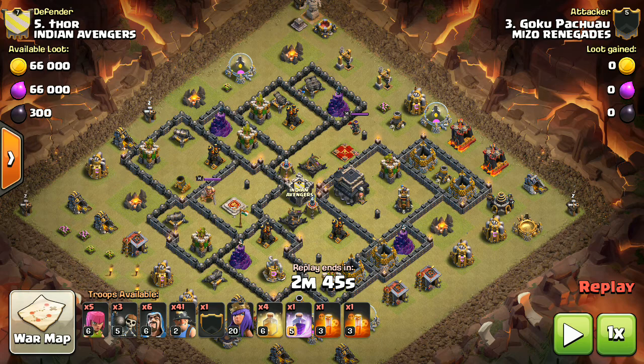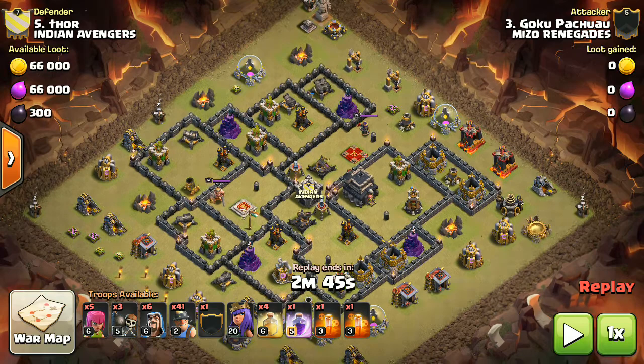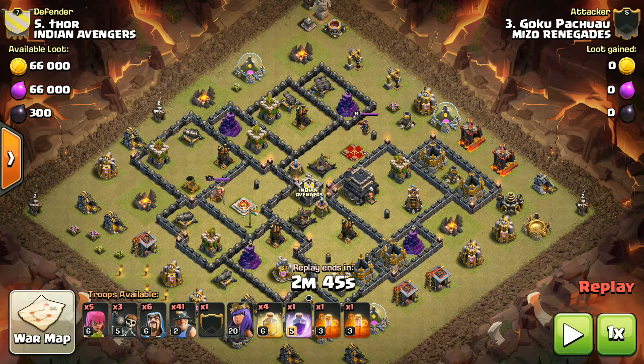We've got the Queen and in the CC we got a Golem, so this troop will make a funnel. The most important thing in the miner attack is to make a funnel, and after that try to make your miners stay together as long as possible — that is the key. Also use your spells as cleverly as possible.